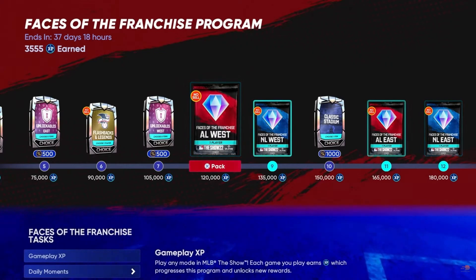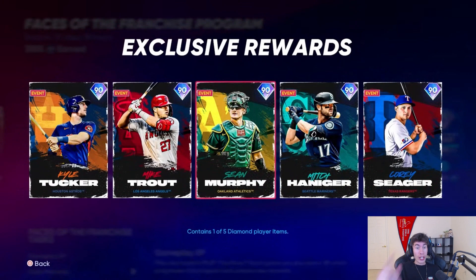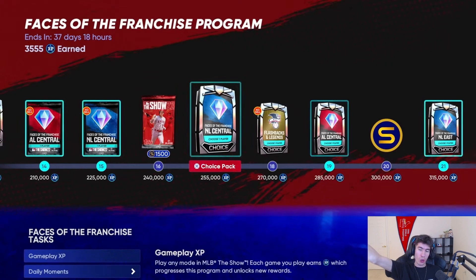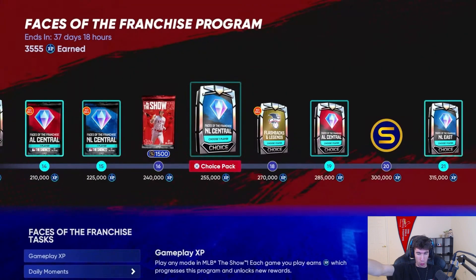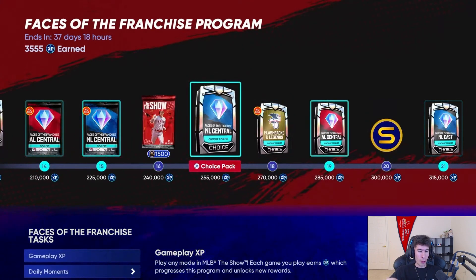At 120,000 XP you get your first Face of the Franchise player, and it's non-sellable. This is not a choice pack — it contains one of five diamond player items at random, which is non-sellable. But then later on at 255,000 XP, there are also choice packs in addition to those non-sellable random packs. So there are both random non-sellable packs and choice packs for each division throughout the program.